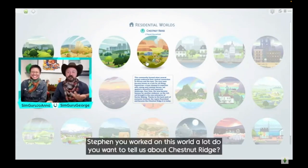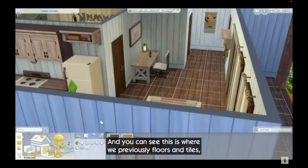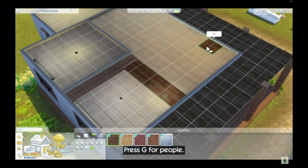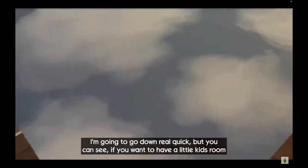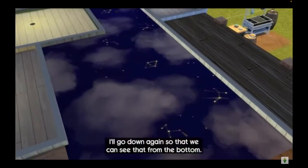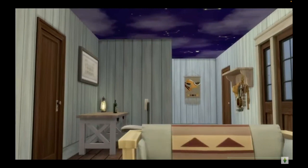First up, the pre-pack release base game update. The new update should occur next Tuesday before the Horse Ranch pack release, and it will include the following: three First Nation hairstyles, unfortunately none of which were shown off in the livestream; a new First Nations food, the Three Sisters Chili; the free camera mode will now be available in build mode without the need for mods such as Twisted Mexi's Better Build Buy; new color swatches to some of the older base game doors and floor tiles; and the new painted ceilings feature, available in build mode through the flooring section. Any floor tile in the game can be used on the ceiling, and some new tiles made specifically for use with ceilings have been included.